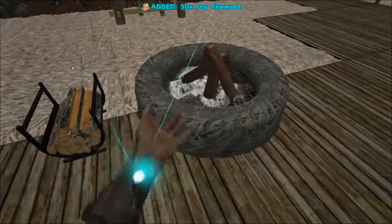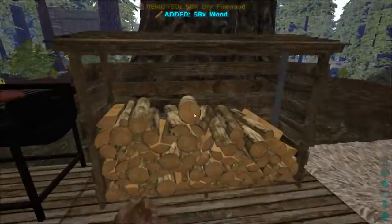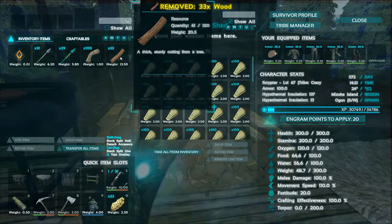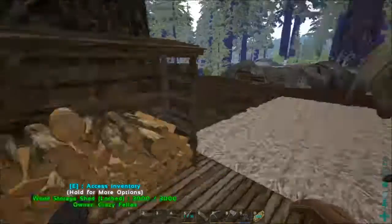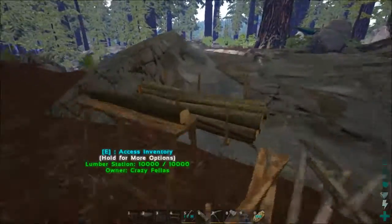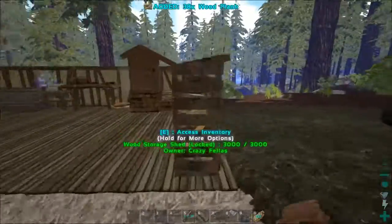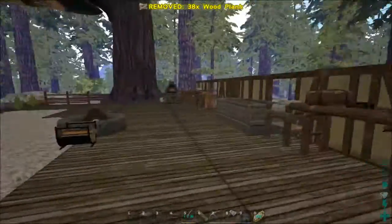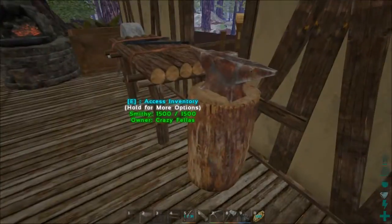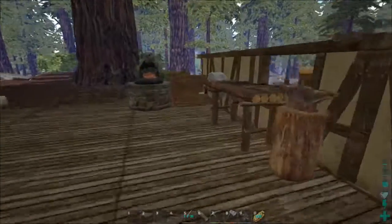Let me put that in here — yes I can, ctrl-T that over. On the other side of the house I have the construction table — no wait, that's a smithy. The construction table is right here. All of this is from drops.